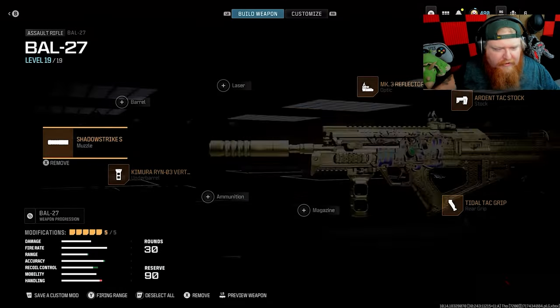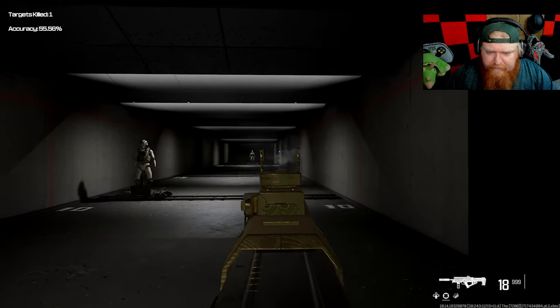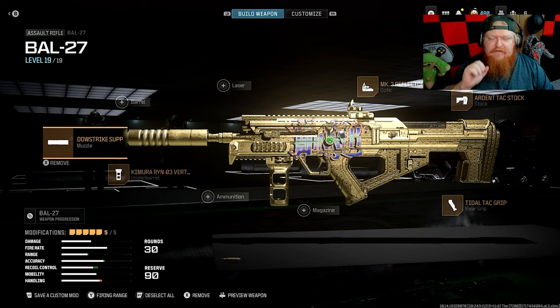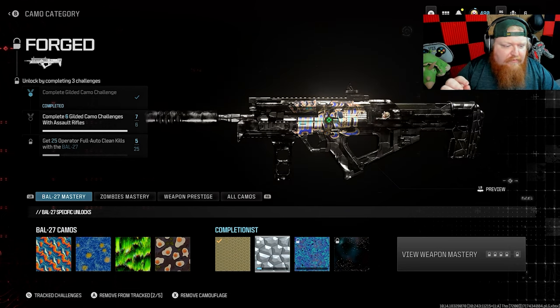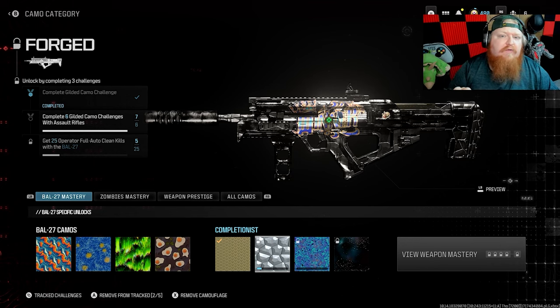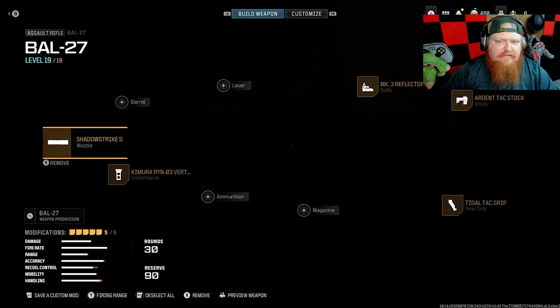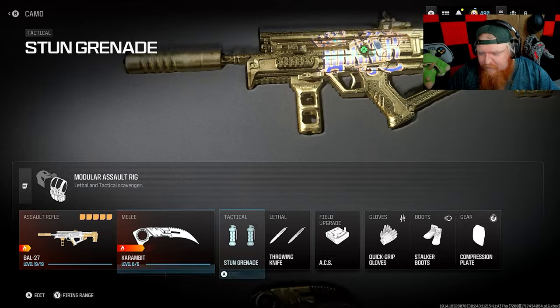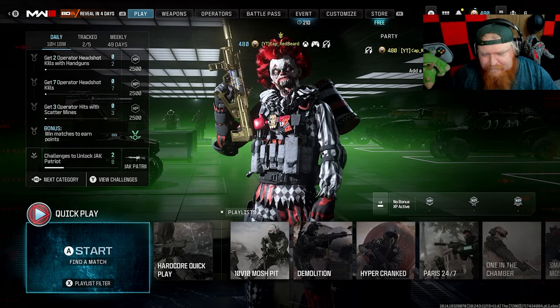Here we are — here are the attachments that I'm currently rocking. It's not good for long range but medium range and close range it slaps. These are the attachments I am rocking if you guys want to use this for whatever reason. For the camo grind we have to get 25 operator kills — full auto clean kills with the BOW 27. Full auto clean kills means they cannot be hit by any other source other than the BOW 27. I'm also going to be rocking the compression plate because I finally got that unlocked and it's awesome.